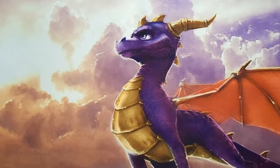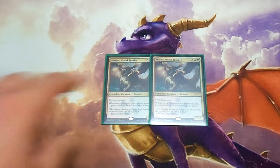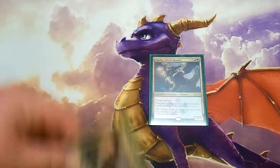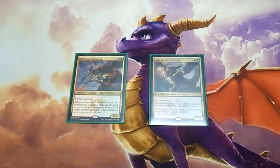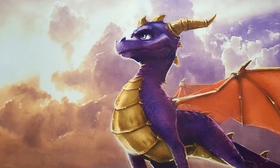Next up, we're playing two copies of Atarka World Render. He's a 6/4 with flying and trample, and he's also legendary so we're only running two. Once he's on the board, he gives all your dragons double strike — including himself. You can have both Dragon Lord Atarka and World Render Atarka on the board at the same time, which is huge: an 8/8 with double strike, flying, and trample alongside a 6/4 with the same, plus your other dragons all gaining double strike as well.